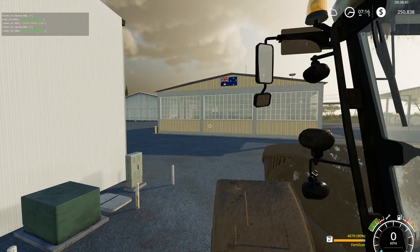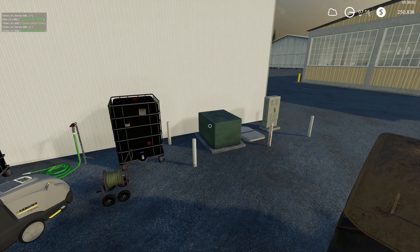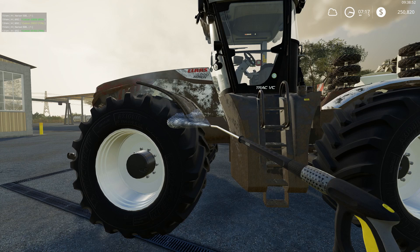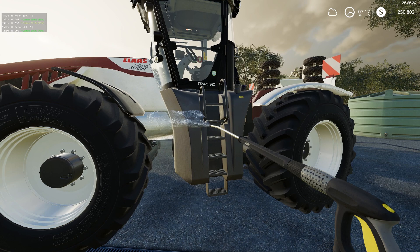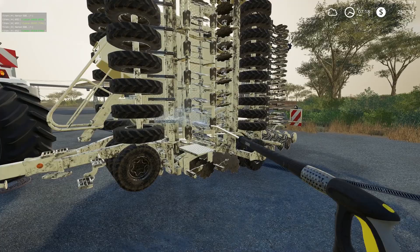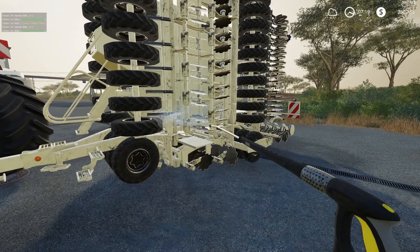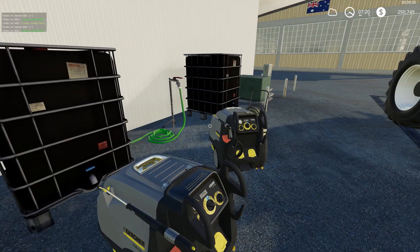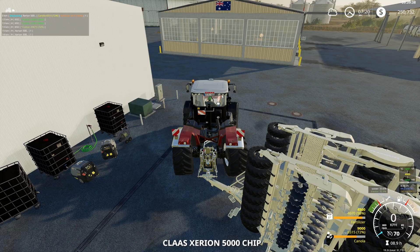Check him down, jump out. And we'll give the CLASS a good clean. Looking much better. And we'll give the Pronto a clean. Cotton harvesters are at 86, 80 and 74. So they should be dropping off another module very soon. You can probably head over there and collect those. So we'll take this last seeder over and park this one in the shed as well.